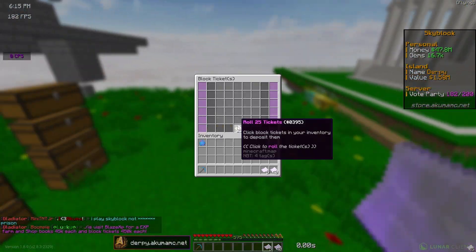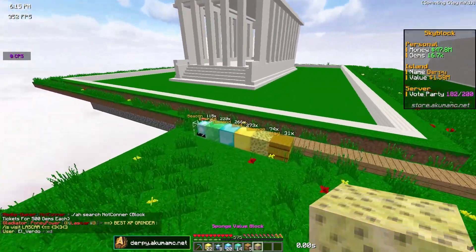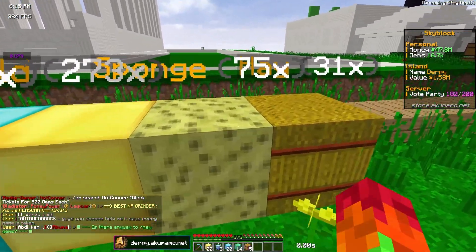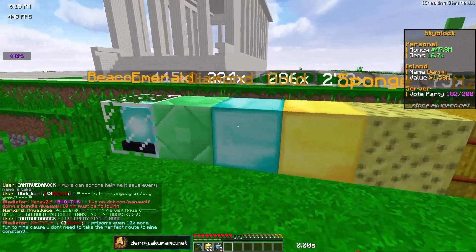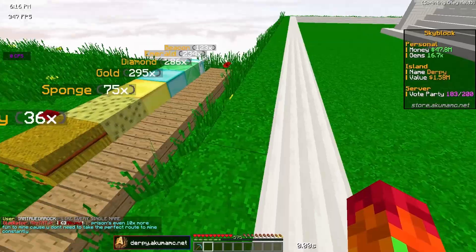I'm going to redeem all these block tickets — you can only roll 25 at once. After rolling them all, we got one sponge block, five hay bales, 14 emerald blocks, 20 diamond blocks, eight beacons, and 22 gold blocks.